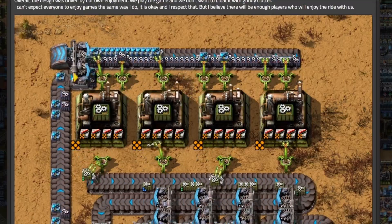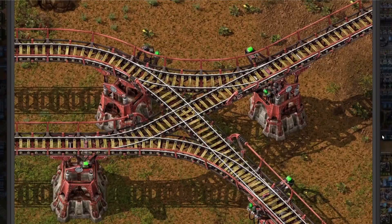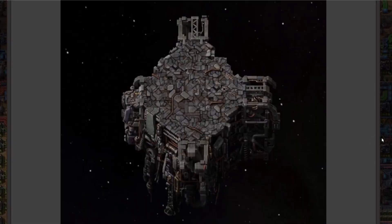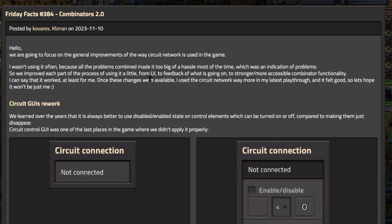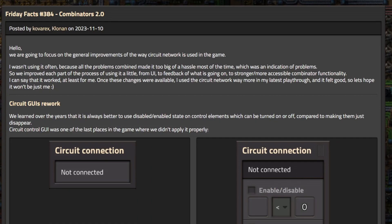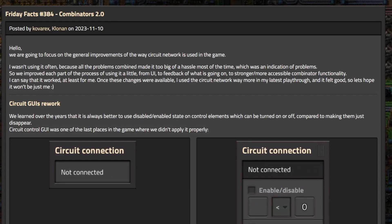Welcome back guys to Factorio Friday Facts with me, Massive Dynamic. Each week we read, react, and review the Friday Facts that are posted, and we go over it and comment on it. So stick around, we'll get right into it in just a second. Welcome back guys to Friday Facts number 384, Combinators 2.0 by Kovarex and Clonin. I've read this one already by the way guys. We start out with a little bit of an insight from Kovarex that's a little bit surprising, and then we get into some really cool stuff about Combinators. If you've ever used a Combinator before, you're going to love this.